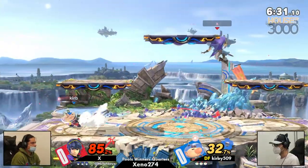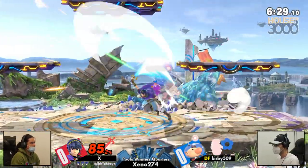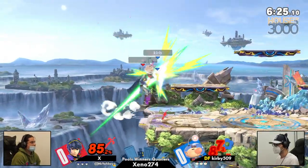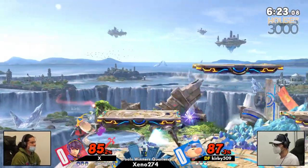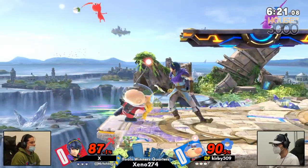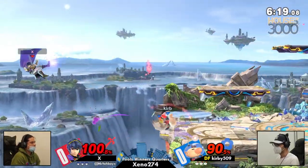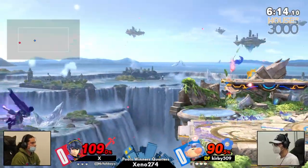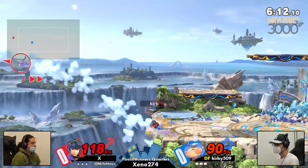Right now we're seeing X in a really precarious situation at 150%, almost getting that tipper but not quite yet, making up some of that damage in the difference. 87% to 85% on the board, and X is 100% offstage — this is something where we can see death on X's end.